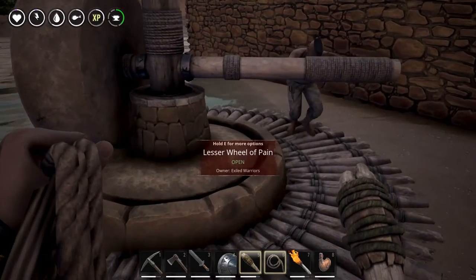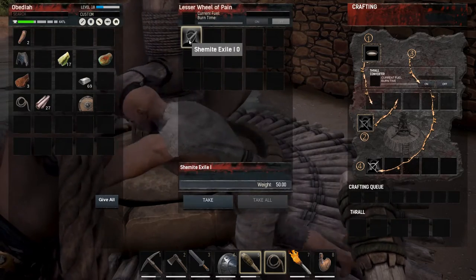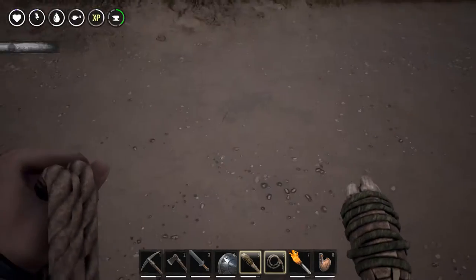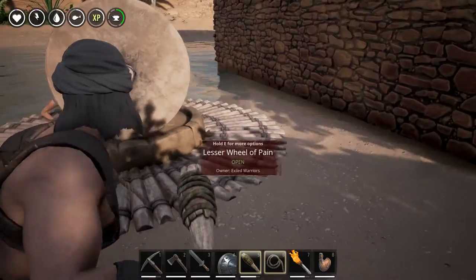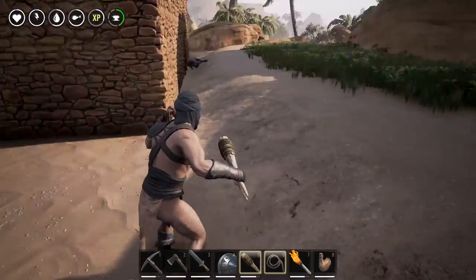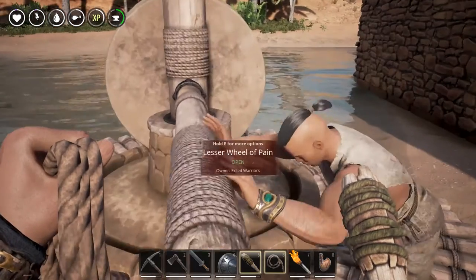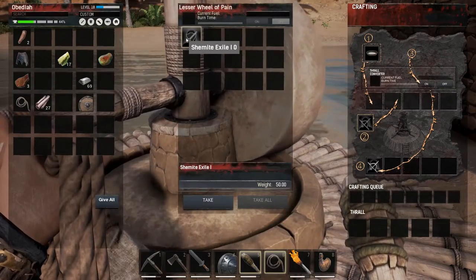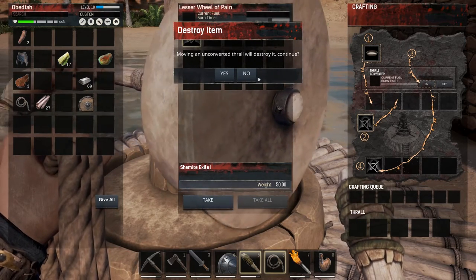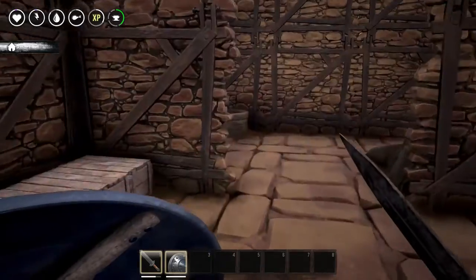Now do I hold E for more options? Yeah! How do I put him on the Wheel of Pain? Wait, where'd he go? Or did he automatically go there? Where's the guy I was dragging around? Let's see what happens — access inventory. Moving an unconverted thrall will destroy it. Continue? No! Convert! Alright guys, after a bit of internet research, I found out how to do it.